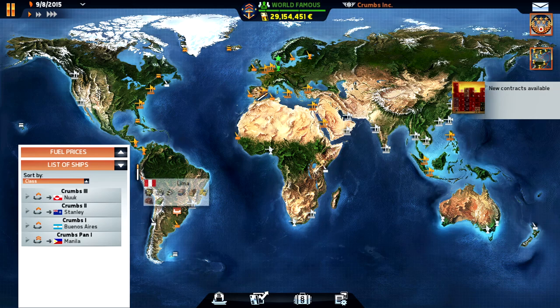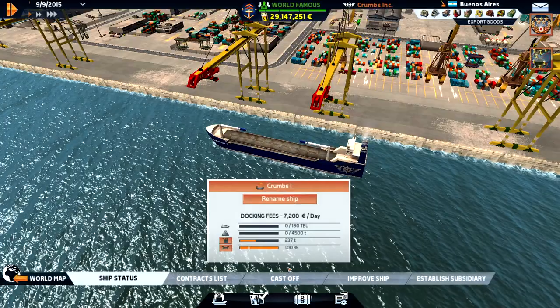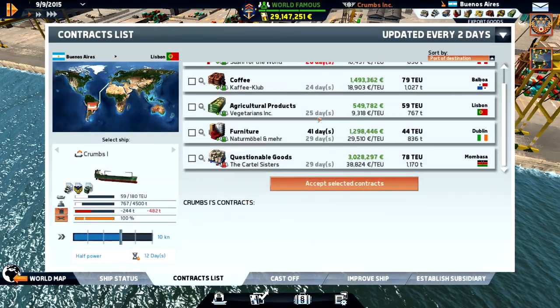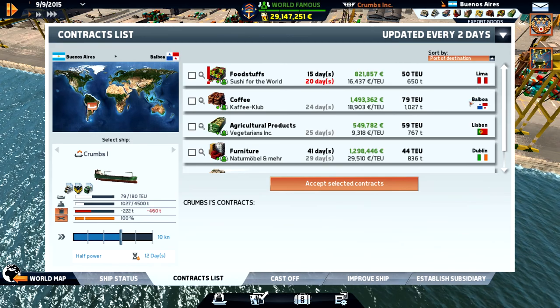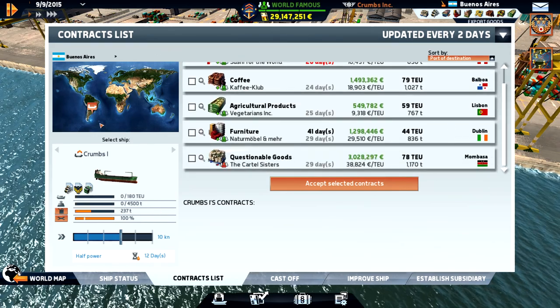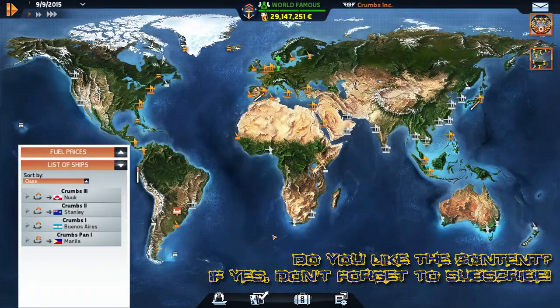We are on our way down to Falkland Islands - sitting in Buenos Aires waiting to get down there. We can have a look and see if we can get a contract down to Stanley, but no. We could go around to Lima, but I think we'll finish this contract as soon as possible. So we just have to wait there a little bit. Okay guys, it's time to make a cut - we'll continue our journey in the next episode. Thank you very much for watching, bye bye!